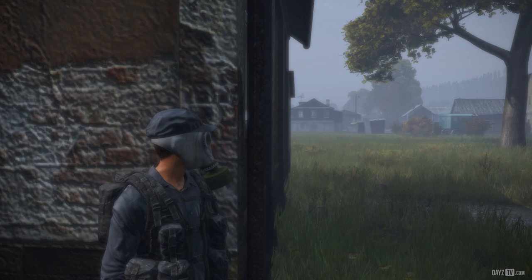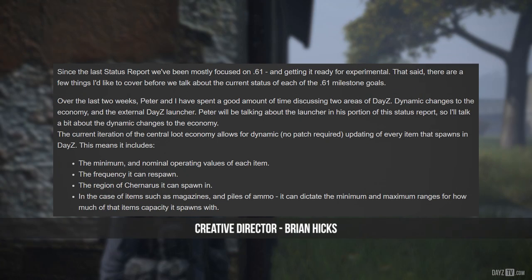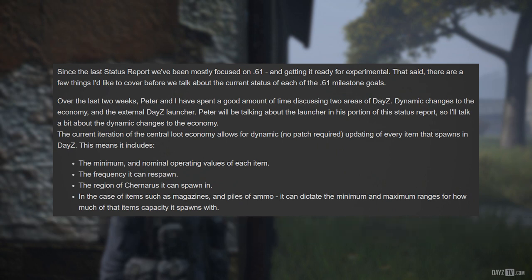Over the past two weeks, Peter and Brian have spent a good amount of time discussing two areas of DAISY: dynamic changes to the economy and the external DAISY launcher. Peter will be talking about the launcher in his portion of this status report, so Brian will talk a bit about the dynamic changes to the economy. The current iteration of the central loot economy allows for dynamic, no-patch-required updating of every item that spawns in DAISY.